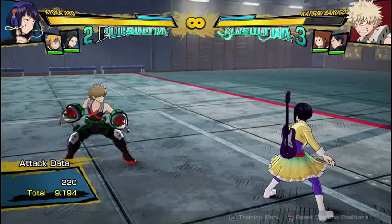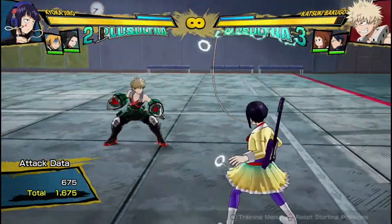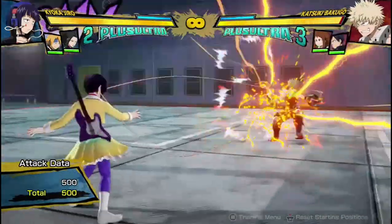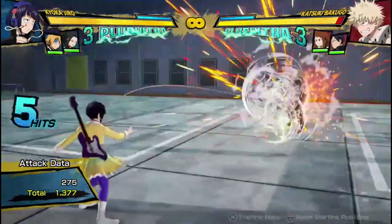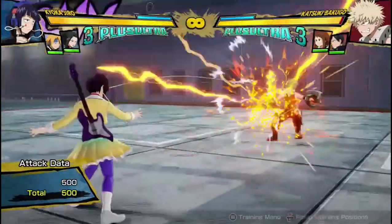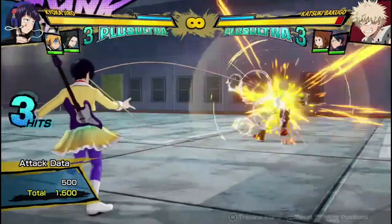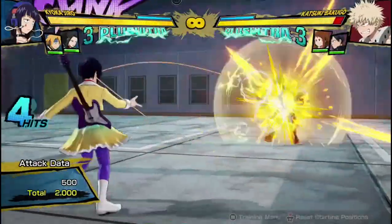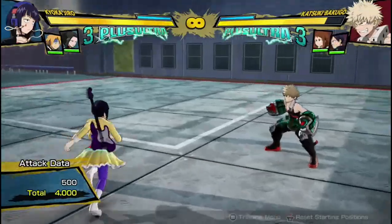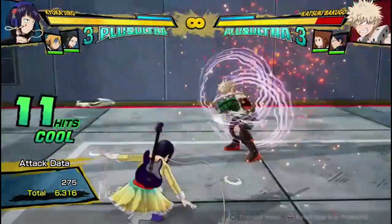Now getting into her Quirk 2 — also, Tilt Quirk 1 can't be done in the air. For her Quirk 2, it is this ear foam grab thing. It does 5 hits on its own and does around 2,500 damage, but you can mash it to do more hits and it'll do 4,000 damage. Obviously you want to be doing that in your combos to get more damage. As you've definitely seen if you've fought against a Jiro, it's her main combo extender.